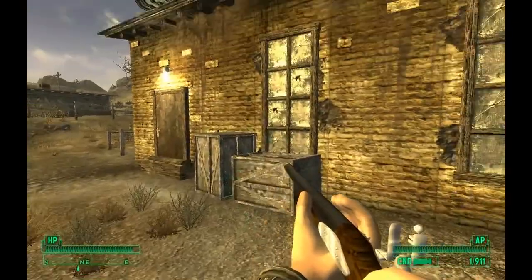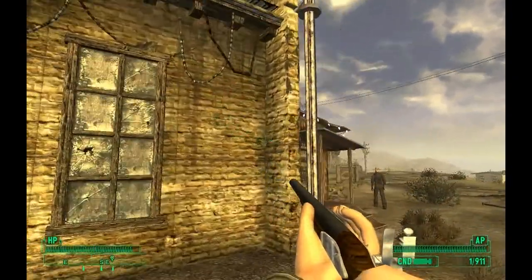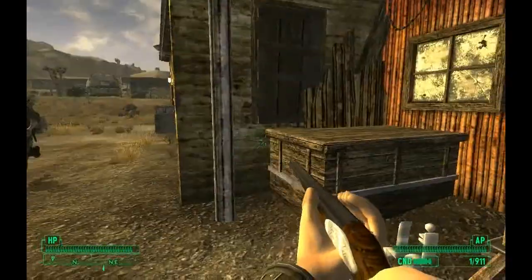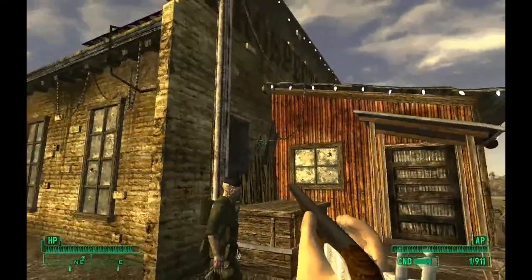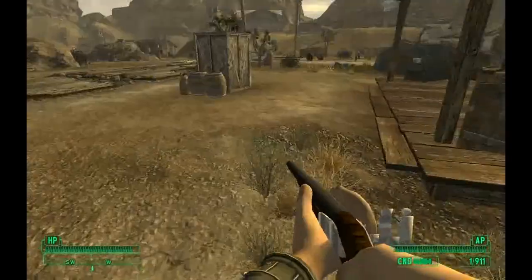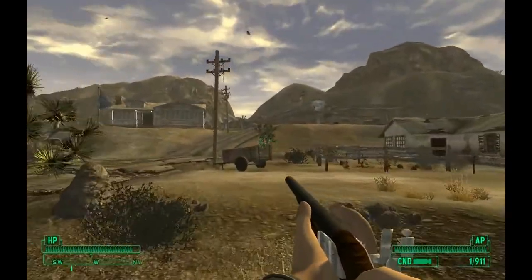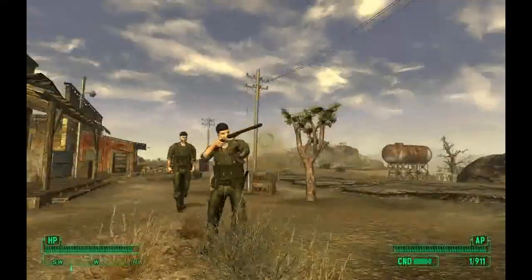You can find the gun right at the Goodsprings bar — it's right behind the counter. You can find both the schematic and the rifle right next to the bartender. I forgot her name because she's not very significant in this campaign. This is the flintlock rifle mod — I will put the description down below.